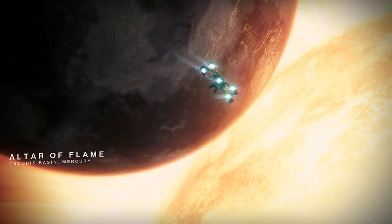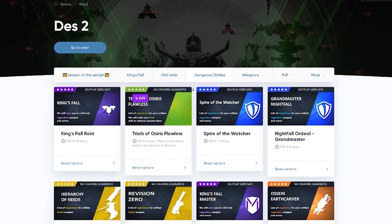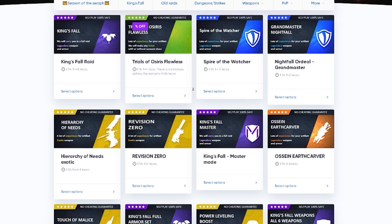Before we get into the gameplay, we have a special sponsor today. I'd like to recommend a great service: Ving.net. You can find teams to complete different activities like raids, dungeons, Trials of Osiris, exotic farms, and many more.